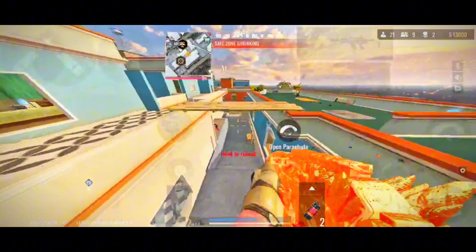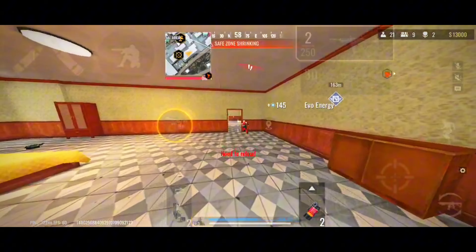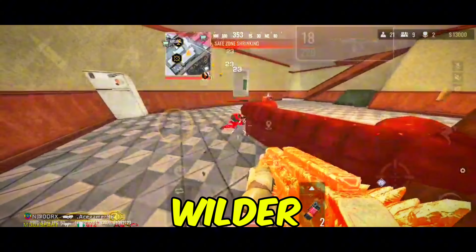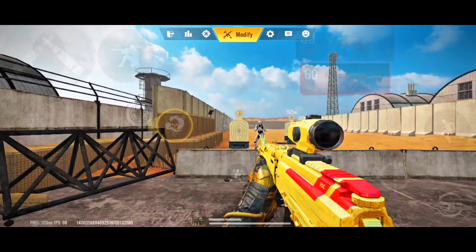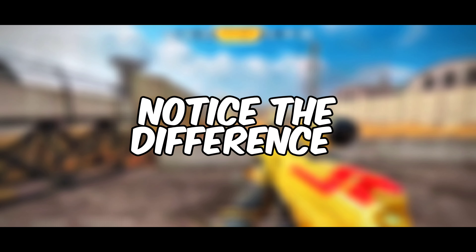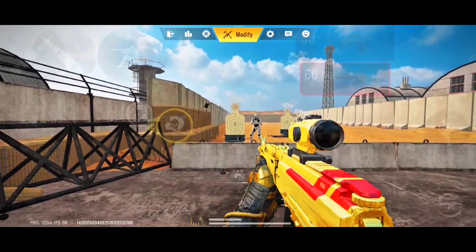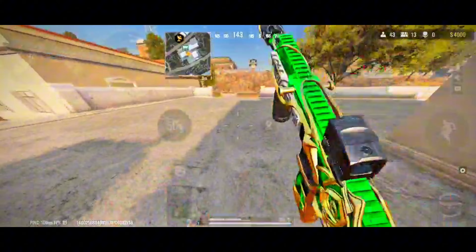Before we get into the best settings, it's important to understand one key point. With a high FOV value, your field of view becomes wider, but this also means your enemies will appear smaller. Take a look at this example. You might think that this isn't a big deal, but notice the difference — in the first clip, the enemy is hard to spot, while in the second clip, the enemy is clearly visible. This demonstrates why FOV settings can vary depending on different playstyles.